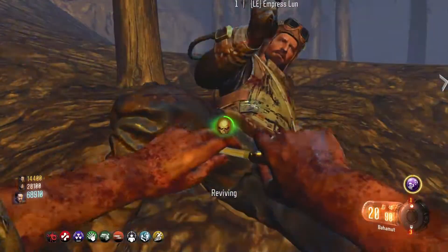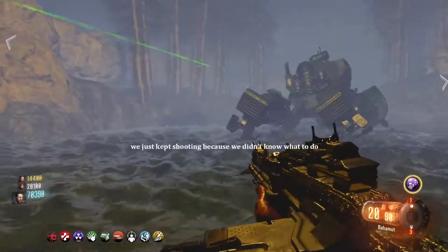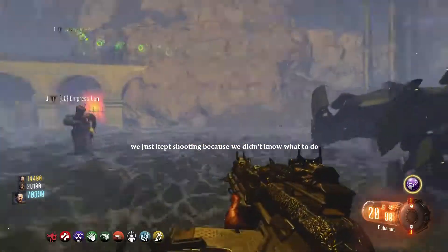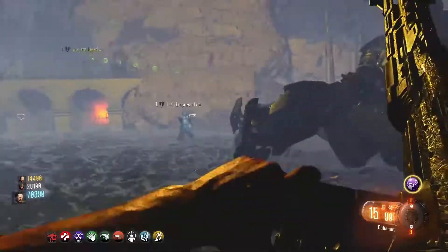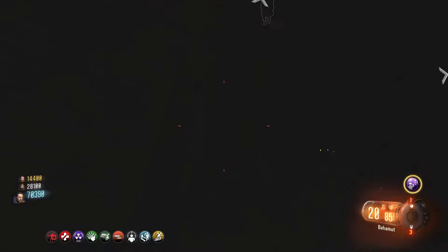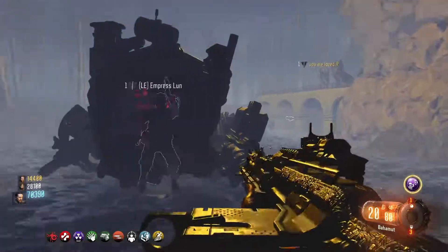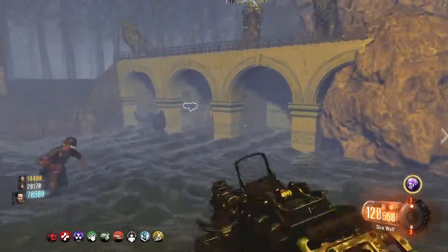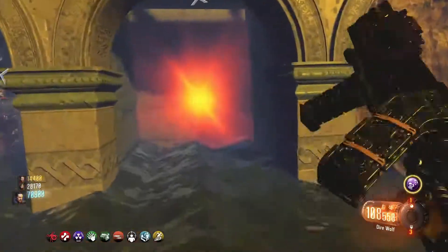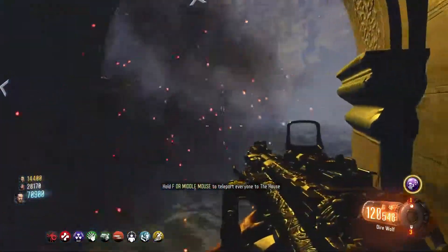As soon as you deplete all the boss's health, he'll die and then a gate to the right side of the Juggernog machine — over there under the little aqueduct area — will open. On the right side you have the end game; just interact with that and it plays a cutscene — no spoilers. On the left side of the Jug machine there is a teleporter that takes you back out to the map in case you want to keep playing.